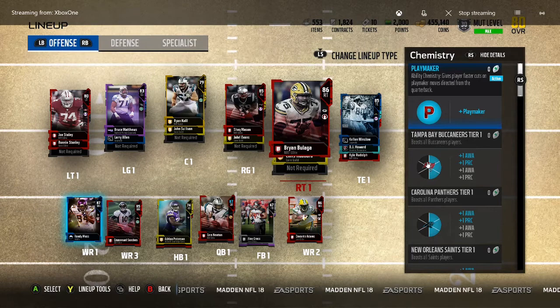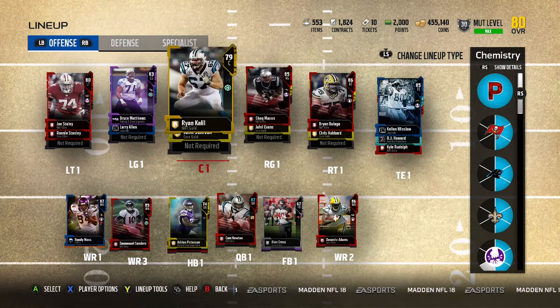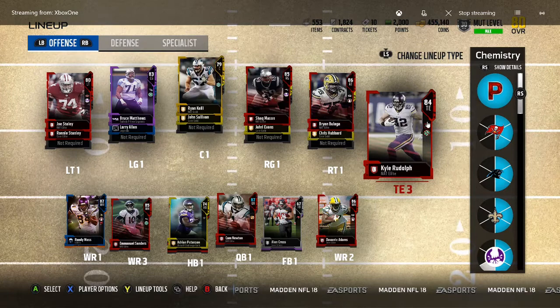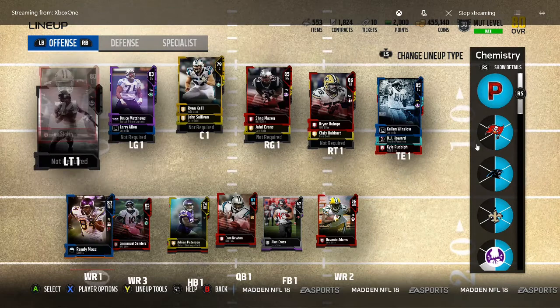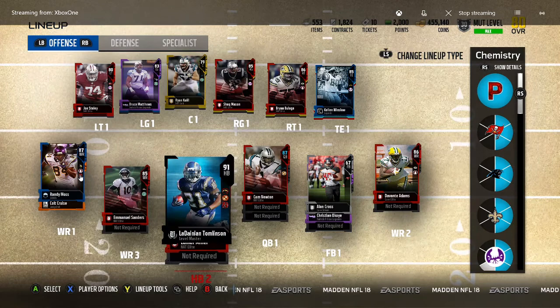There are a few positions where you can get two players into the same chemistry, like tight end 1 and tight end 2 — both count. If a position has a circle with a little slash through it, it means it's not counting towards the chemistries. Tight end 1 and tight end 2 count. All the top cards on your offensive line count. For wide receivers, it's wide receiver 1, 2, and 3 that count — wide receiver 4 will not count. Halfback 1 is the only one. Your first quarterback, your first fullback.